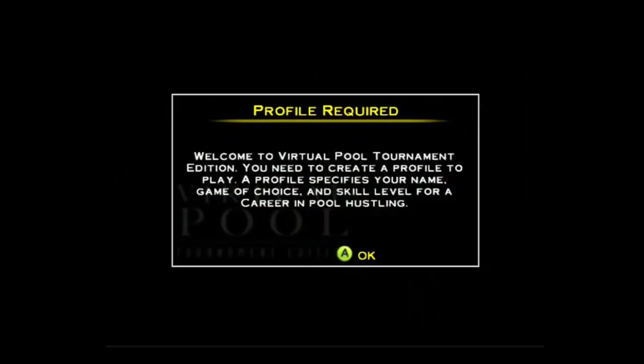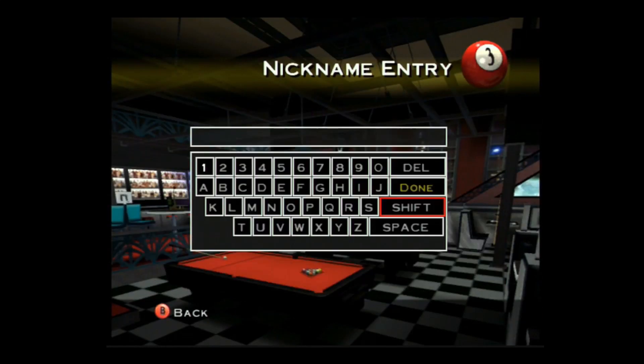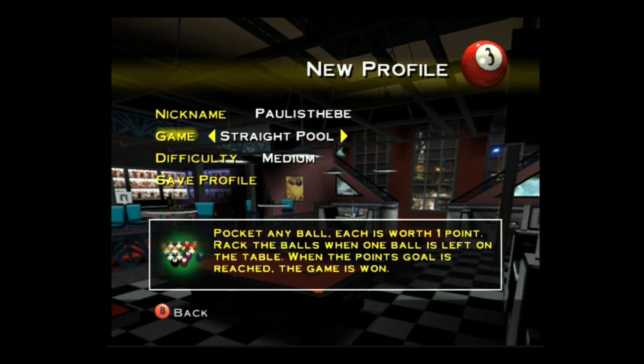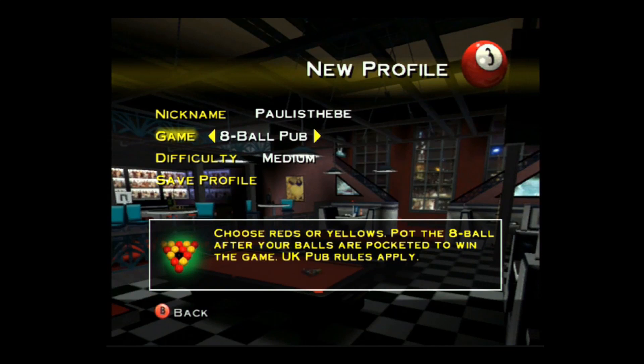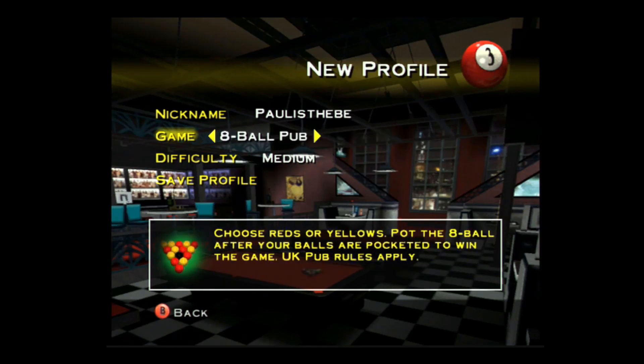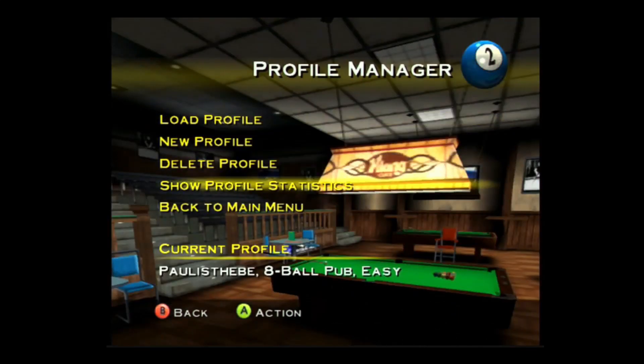So first of all we've got to create a player. The game modes include nine ball, eight ball, US straight pool, snooker, eight ball pub, ten ball, six ball rotation - quite a few game modes. I'm going to go for eight ball pub easy. Let's save the profile.